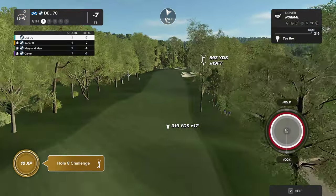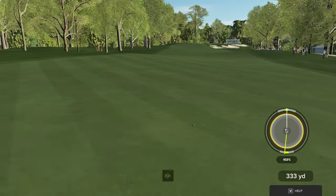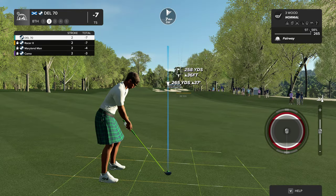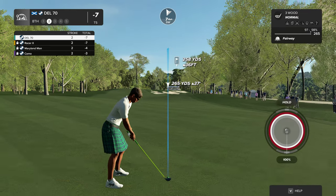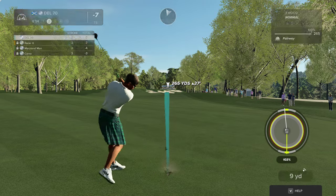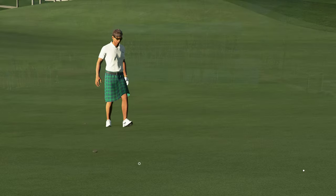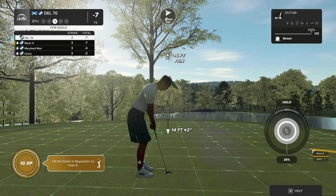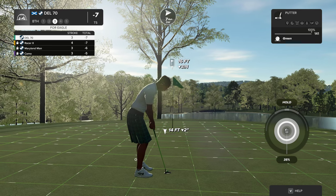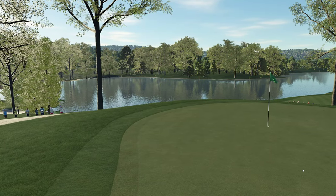And here's our second shot on the eighth hole. Let's just find some great golf playing there — that's on the green in under regulation, well done. Okay, how's an eagle sound? Because if you sink this you'll get one. It could be a good one. All right — nine under is your score.